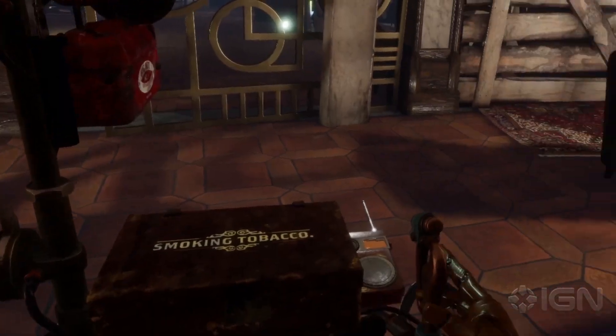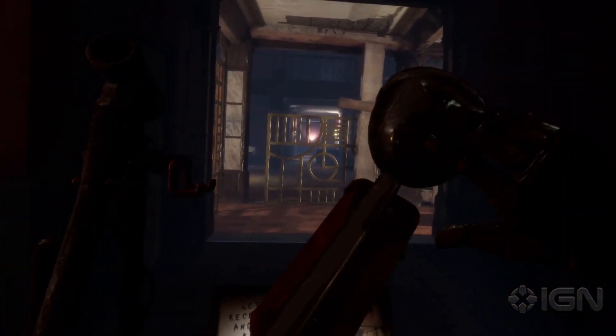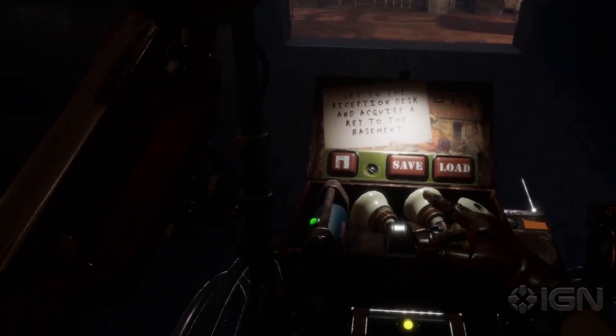Filthy gambler. Let's move on. Here we can see that this area of the hotel is heavily guarded and it will require more than melee power to pass the guards.